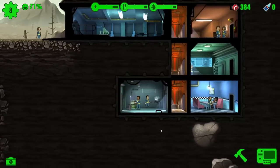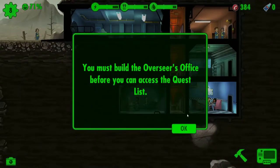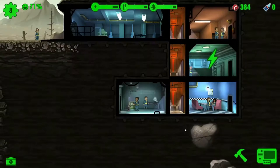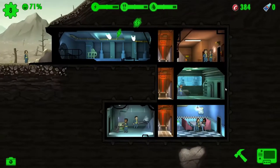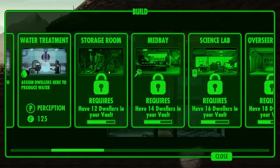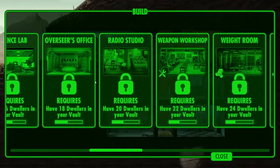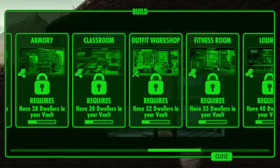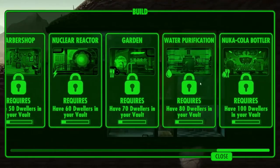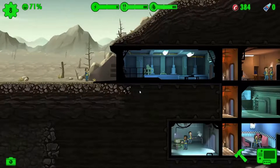Combat has changed quite a bit as well. And there's a quest thing — I need the Overseer's Office for that. 18 dwellers required — that's not too bad. I was worried it'd be right down here needing like 150 dwellers or something stupid like that.